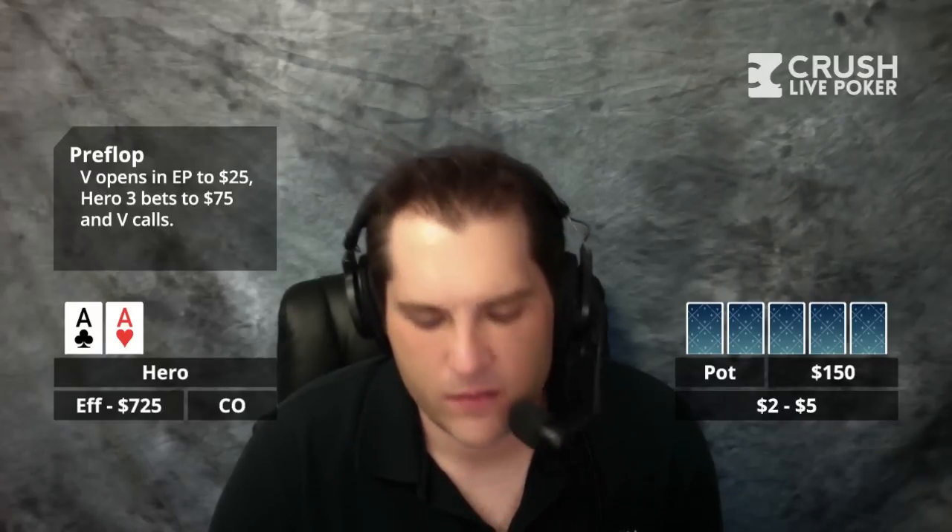Alright, so we go to the flop. The flop rolls off ace, queen, three, rainbow. Ace, queen, three, rainbow — I'll put ace of spades, queen of diamonds, three of clubs just for our graphic guy's sanity. So you flop top set. I flop top set.